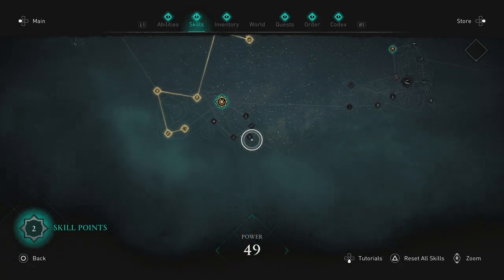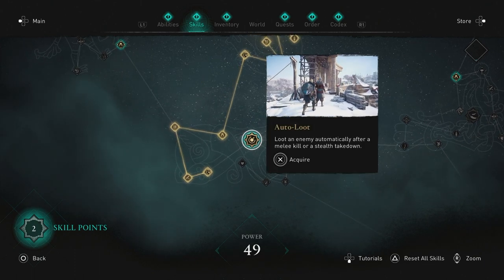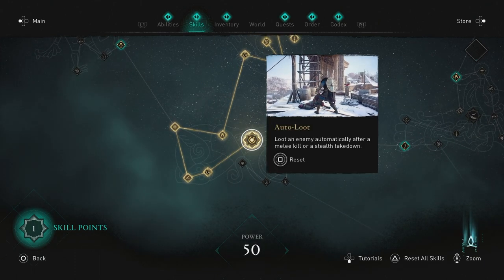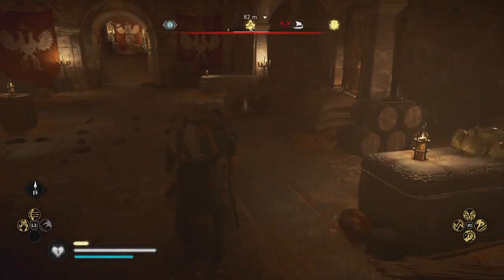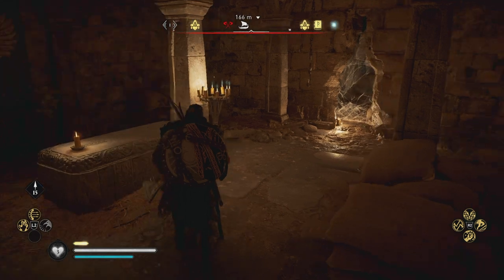One more thing: make sure that you have the auto loot skill, because every time you kill a fish it will automatically go into your satchel. It's a lot quicker to just pick up the fish that way.